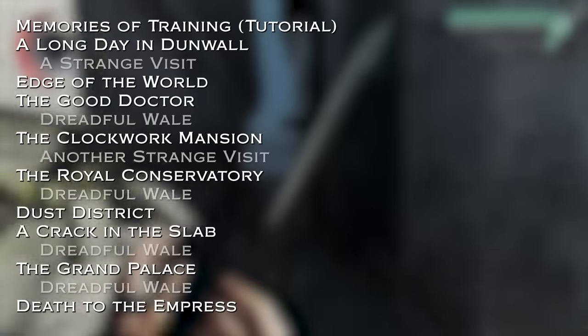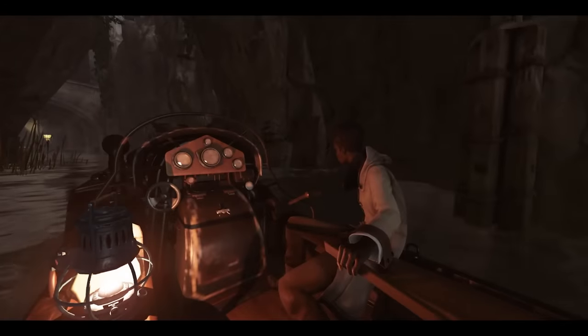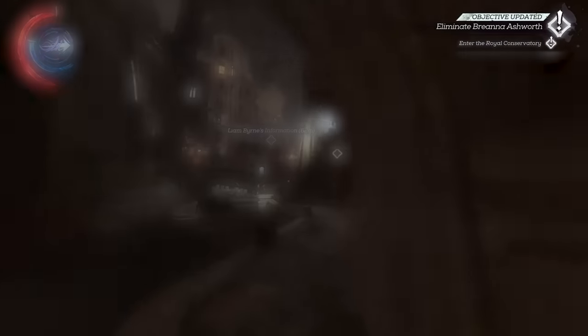Dishonored 2 consists of a tutorial, nine story missions, and six interludes, all of which we have to complete to finish the game. The story missions themselves typically outline goals that we have to accomplish to complete the mission, and we're set free in the levels, being allowed to complete those goals in whatever way we deem fit.